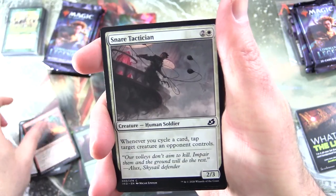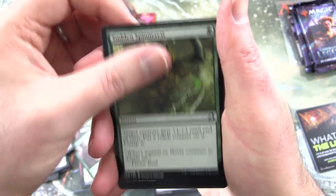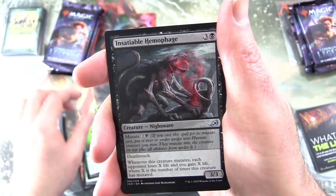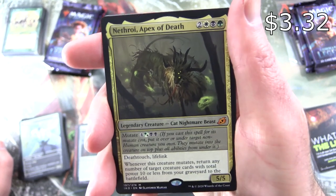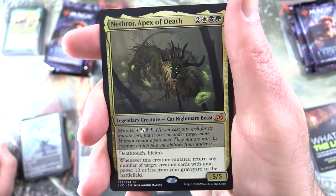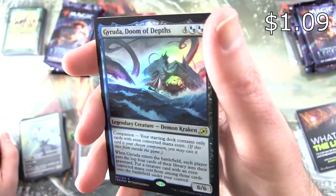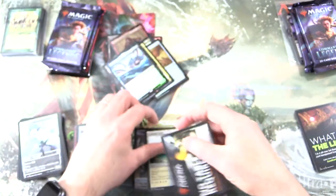We have Drannith Stinger. Snare Tactician. Of One Mind. Lava Serpent. Whisper Squad. Sudden Spinneret's Dead Weight. Almighty Brushwag. Volpakeet Showcase. Monstrous Step. For the Uncommons: Insatiable Hemaphage. Savai Crystal. And a Mythic: Nethroi, Apex of Death — 5/5/4/5 with Mutate for four and either green or white and two black. Has Deathtouch and Lifelink. Whenever this creature mutates, return any number of target creature cards with total power ten or less from your graveyard to the battlefield. And a foil rare Gyrooda, Doom of Depths — Legendary Creature Demon Kraken. Fantastic pull. And a Tranquil Cove.